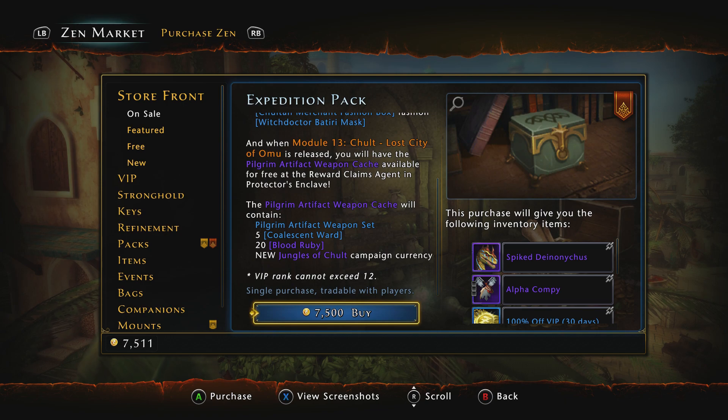Don't run out and waste 7,500 Zen — or if you were buying the Zen, roughly about $70 to $75 USD — if you don't have a set group. So keep that in mind.